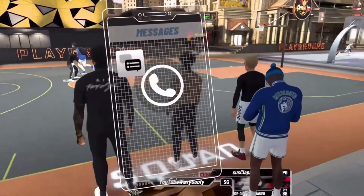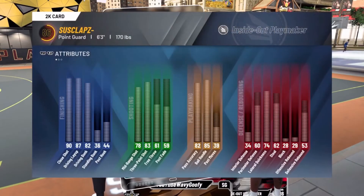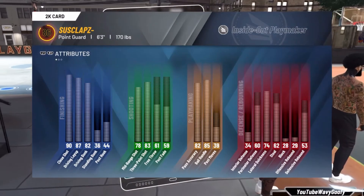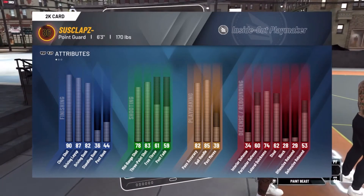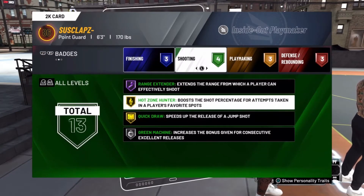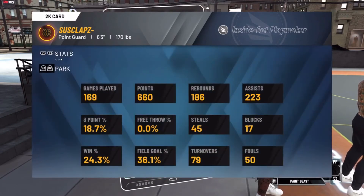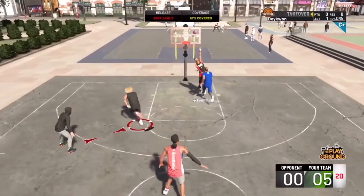But let's check this dude real quick — Susclaps. He don't got none of the criteria. But he got a nice little build: 82 driving dunk, 83 three-pointer, 85 ball handle, nice defensive stats — a nice 6'3" build, you don't see too many of these. He got a nice amount of badges, overall solid. And the win percentage? Yeah, just as we expected. You can tell just by who people play with.